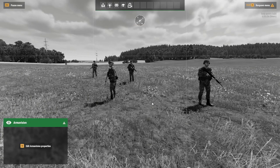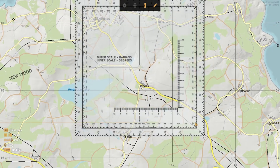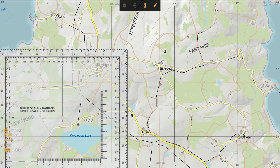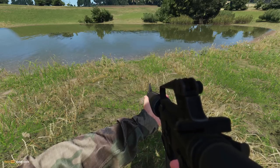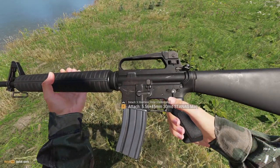Moving on from Game Master to Gameplay, starting off with the changes to the map. The map now has both a protractor and a line drawing tool that allows for one to use the map for better orientation and marking. Next up, we have the addition of several user interactions to inspection, allowing the player to add or remove attachments or switch mags.